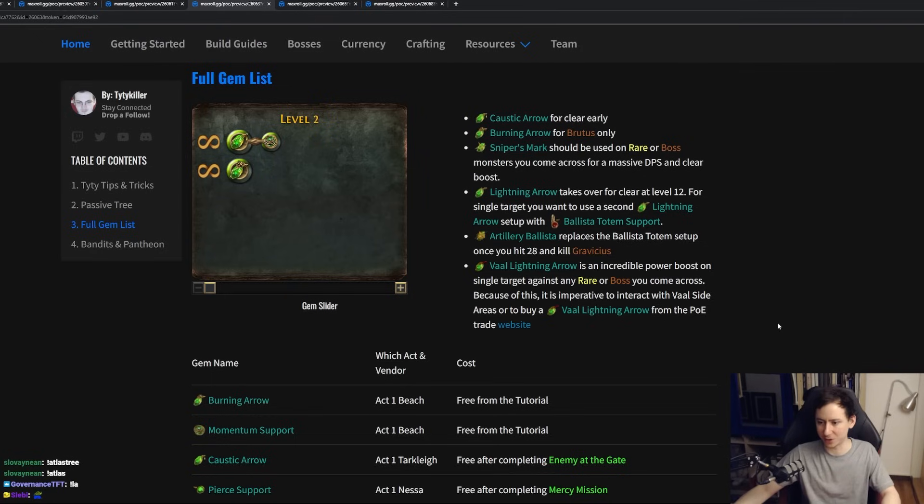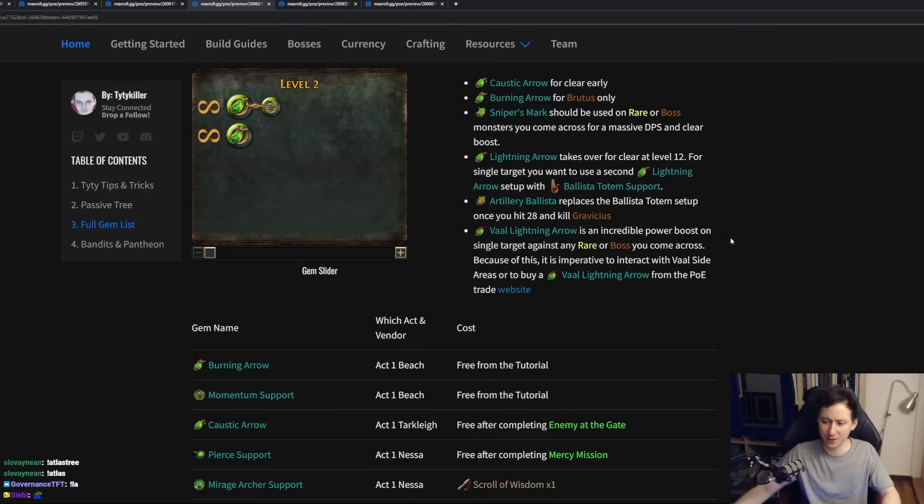Early on, we want to use Caustic Arrow for act one clear, then Burning Arrow for Brutus. Sniper's Mark should be used on rare or boss enemies — it's going to give you a massive DPS boost. At level 12, we will be taking Lightning Arrow for clear, and for single target you want to use Lightning Arrow with Ballista Support. At level 28, you'll be swapping that to Artillery Ballista, which gives us so much more damage for single target. If you can't obtain one, a Vaal Lightning Arrow is an incredible boost to single target — whenever you get a Vaal Orb, put that onto a Lightning Arrow gem in hopes of getting Vaal Lightning Arrow, because it's going to basically annihilate any rare enemy or boss you come across.